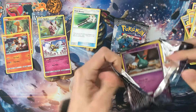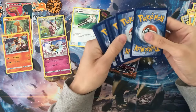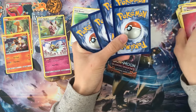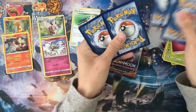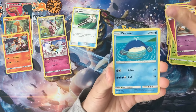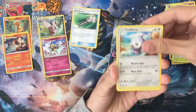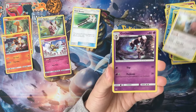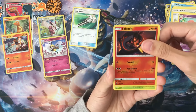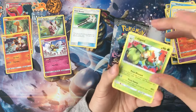Second pack of Guardians Rising, and another fairy energy. We have Trubbish, Wailmer, Hala, Phantump, Castform, Pumpkaboo, Gumshoos, Slowbro, reverse holo Togedemaru, and our last one is a Victory Bell again.